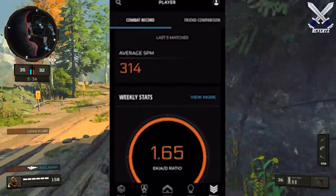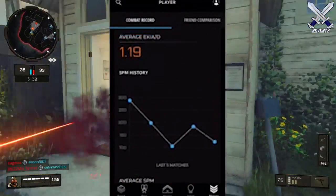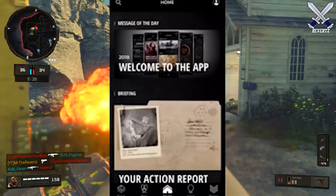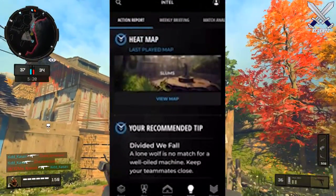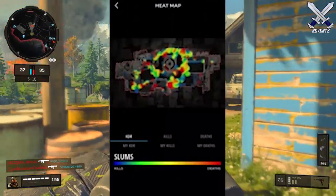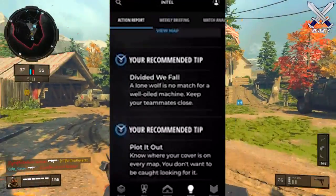It's actually very interesting the information you can find here. The far right tab is for your combat record, where you can check your average KD over the past 5 games, your weekly stats, your lifetime stats, and that kind of stuff. The Intel tab is where you can find information on the most used gun for the week and a heat map for the last game you played, which tells you the exact location where you killed an enemy or where you died.